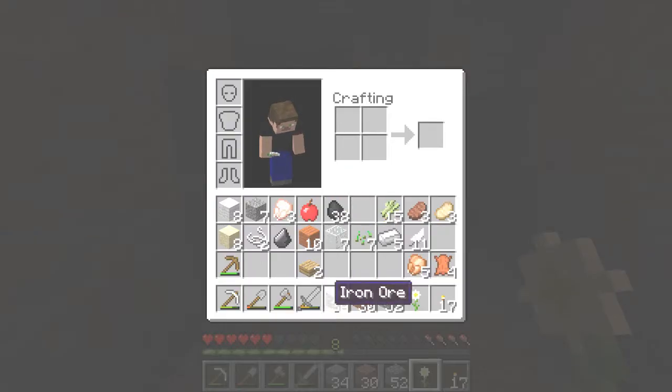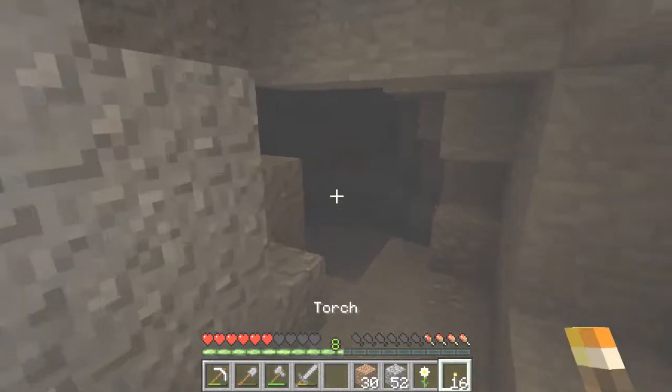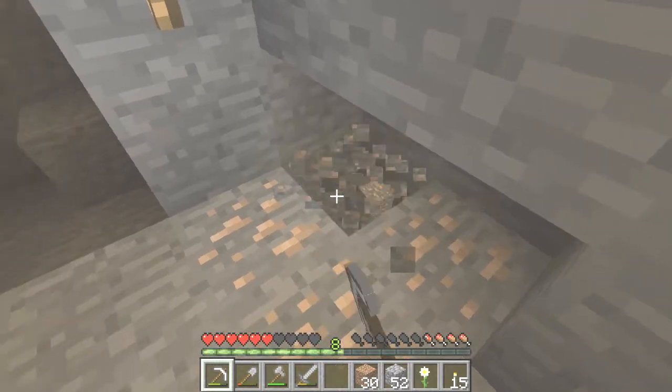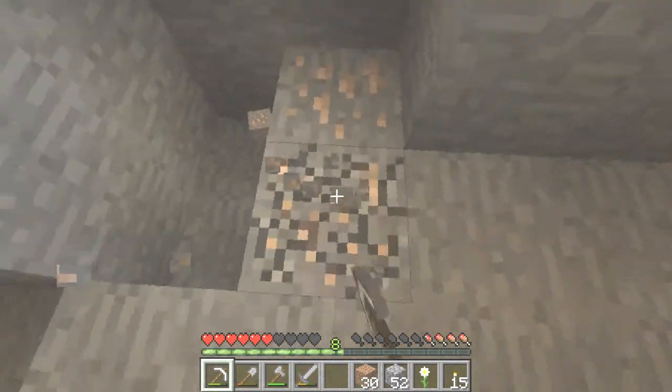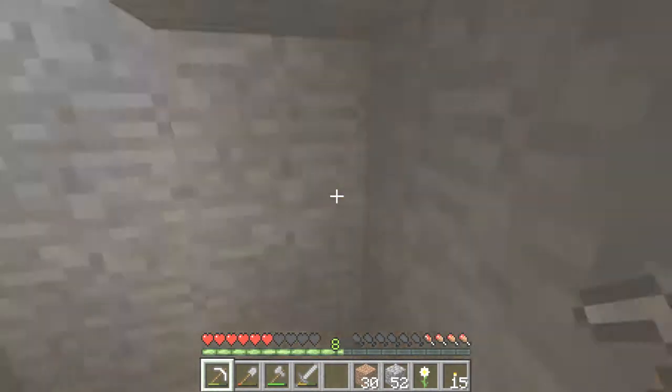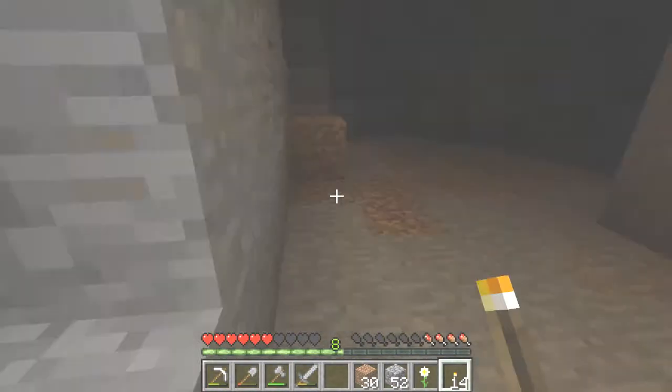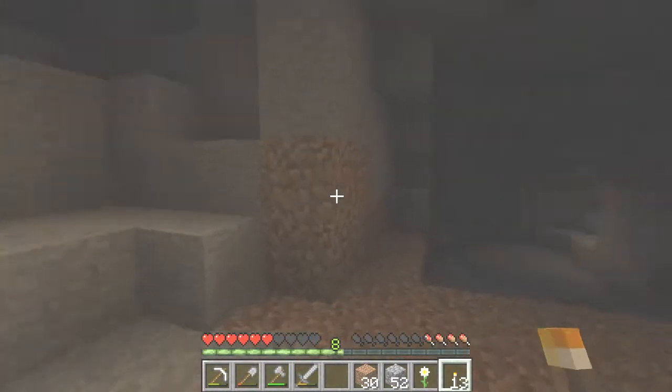There we are. How much iron do we have? 34? And 38 coal — nice, nice. Oh, more iron. I should probably speed up parts where I mine iron just to save a little time, and save your time, maybe my time — like three seconds.